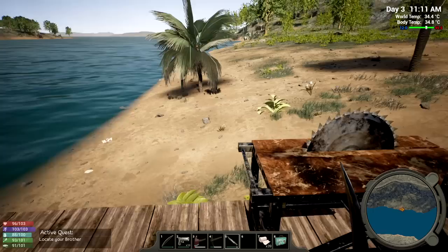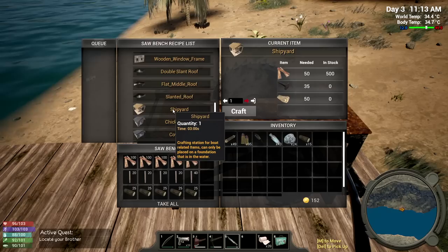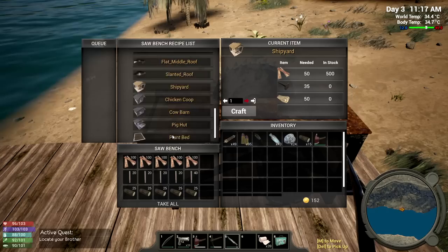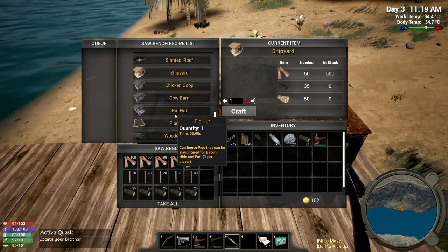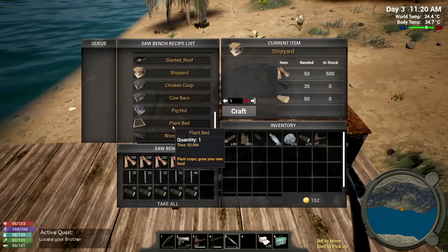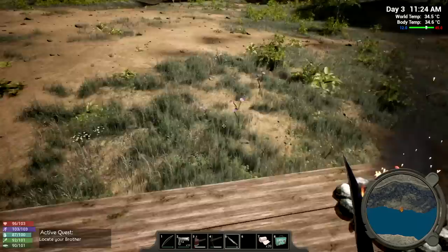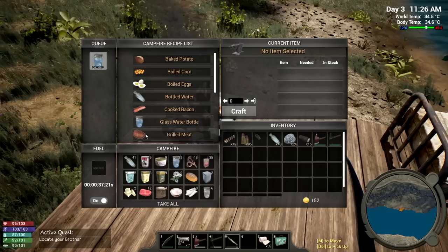Look how cool this is - I forgot about this part of the game! If you scroll down you get to see there's a shipyard you can craft, and this is a crafting station for boat-related items that can only be placed on a foundation within the water. There's also a chicken coop, a cow barn, a pig hut - pigs can be slaughtered for bacon. We also have a plant bed right here, which is what I'm going to need - unfortunately I don't have seeds yet.